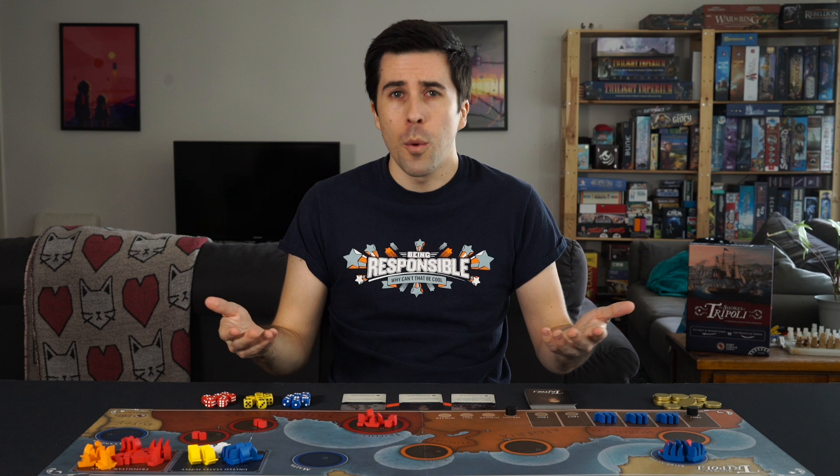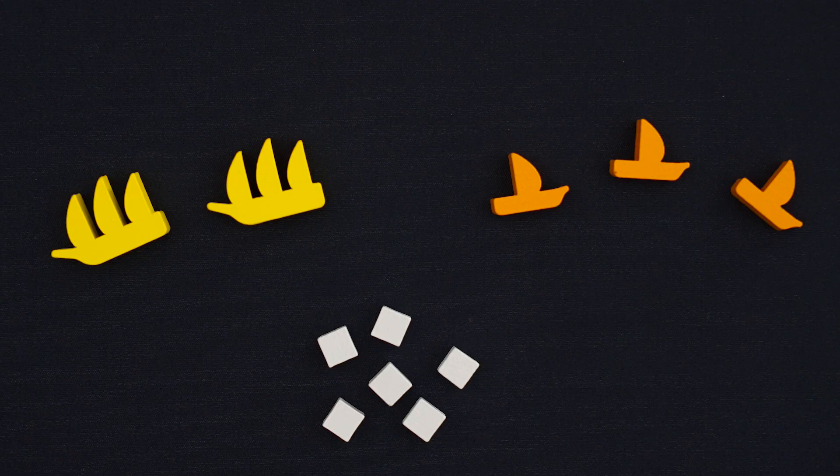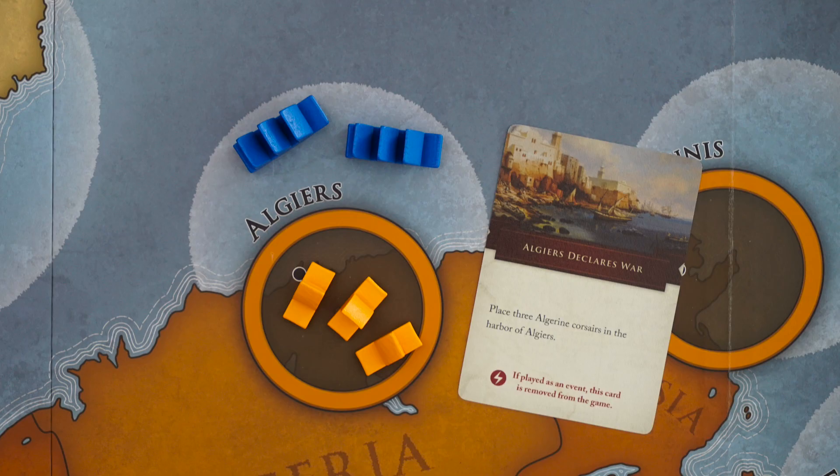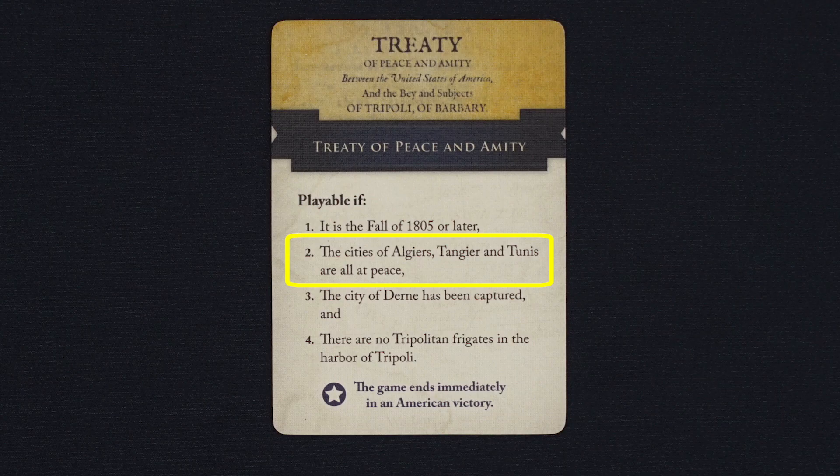Now you may have noticed that I didn't describe a move action. Tripoli doesn't really go anywhere like the US does — their concern is more about slipping past the patrols and coming back with the loot. One last thing to mention before getting into the conflict is that both sides have allies that will come into play throughout the game. Sweden was already at war with Tripoli when all this started, so there are two Swedish frigates that can help patrol the Tripolitan waters. Tripoli can get rid of them through their own cards, but you'll never be able to destroy them. The other Barbary states may go to war through the course of the game, and the US can attack their ships or patrol their coasts. As long as there are ships in their harbors, the allied nation is considered at war, otherwise they're at peace, which is important for the American treaty card.